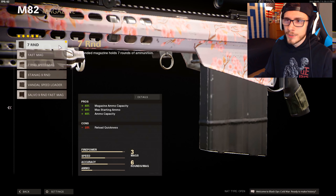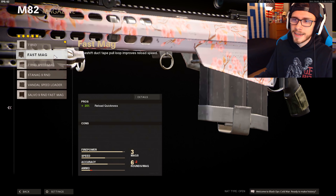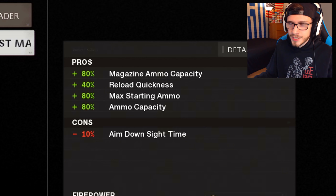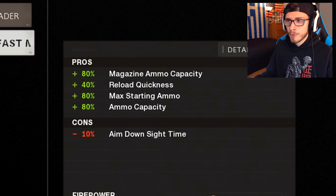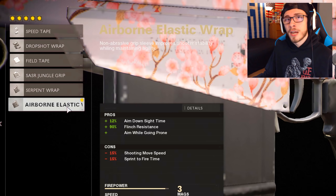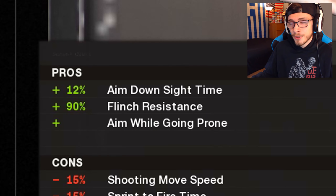As far as magazines go, the one I've been using is the 7 round, but you could also use the Fast Mag if you really want that sleight of hand feel. With every other magazine, I would not recommend using them because they take away so much Aim Down Sight time when the Barrett is already slow enough. And speaking of the Aim Down Sight time, the one grip I would highly recommend once you get your weapon up to level 53 is the Airborne Elastic Wrap because it gives you a 12% Aim Down Sight increase.